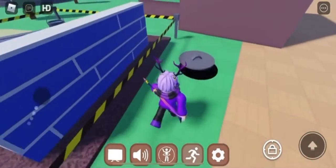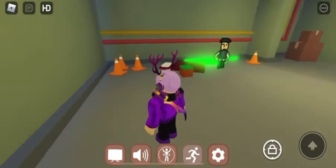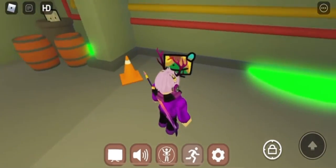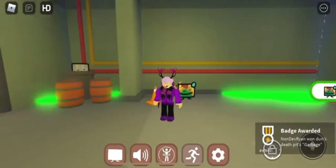Go over to the sewer area and fall in. Once you're down there, you'll be right next to the traffic cone. It's really easy to get from there — just touch it to claim it when you're near it. Once you do, you should get the badge on your screen. And that's how you get the garbage cornbread.